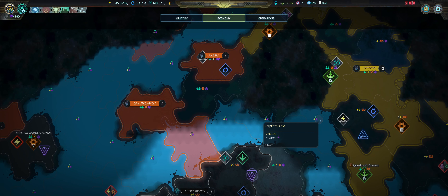Our Cosmite production is up to 45 a turn. That's basically going to let us make an additional Haldan Champion every turn. We just need another one, maybe two more Cosmite nodes to get us over the threshold.